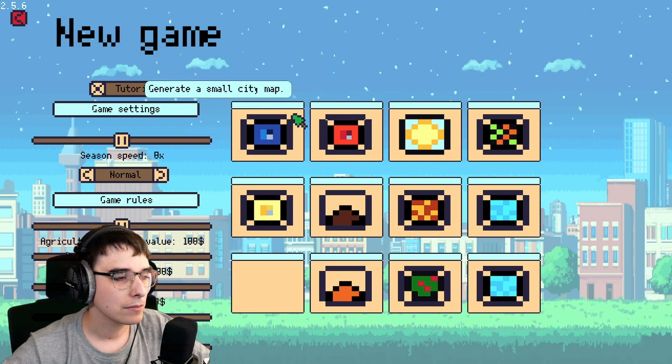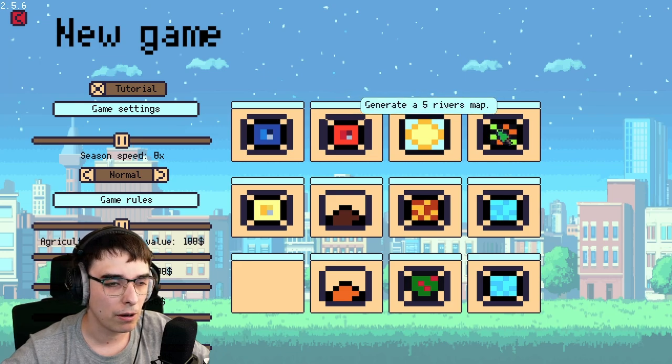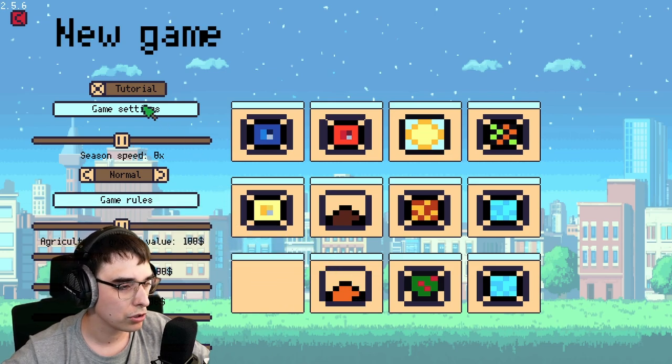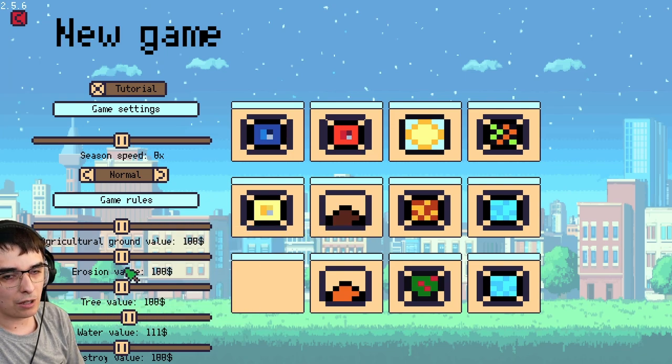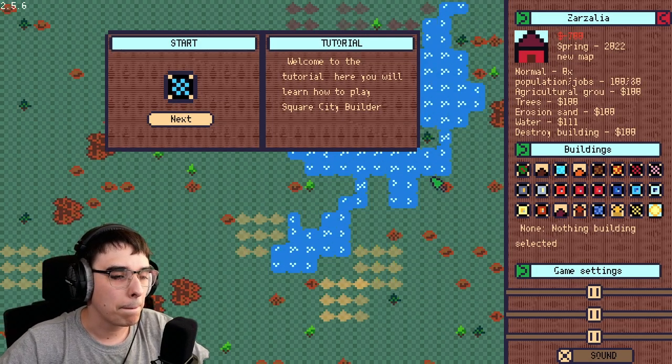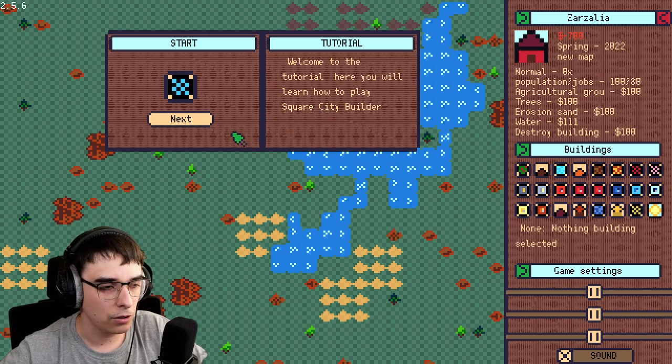Okay, let's start the game. Generate a small city map, generate a village map, generate a random map, generate a five-river map. This game is supposed to be completely procedural. I'd like to see the tutorial because I don't know how to play. The sliders are again a problem — the moment I try to use one, my mouse jumps. I'll stick with what we have.